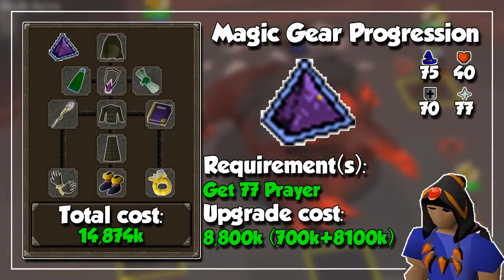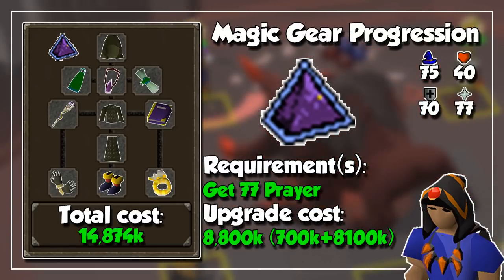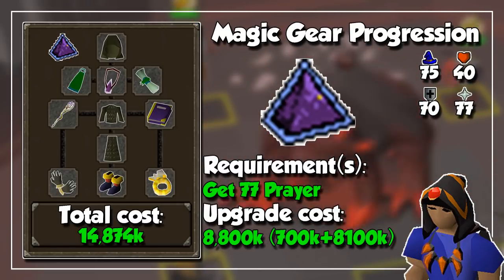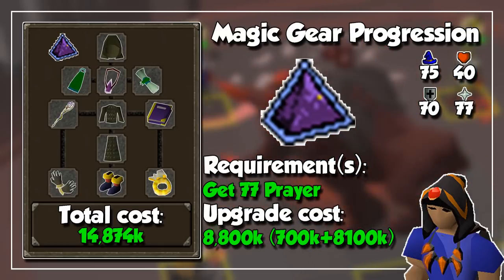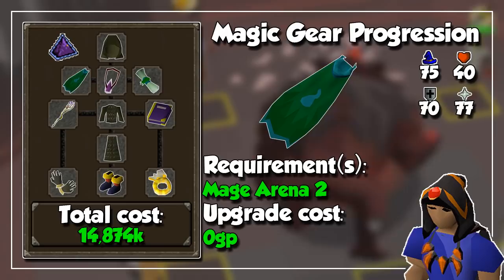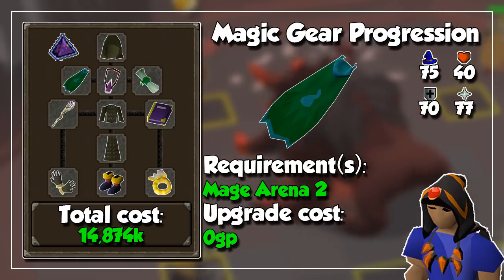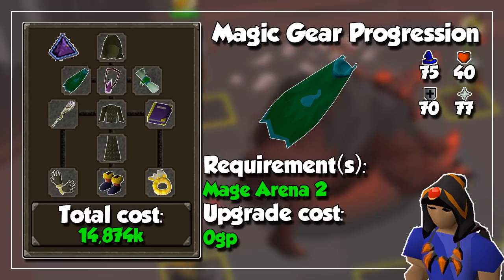Next, we are going to sink almost 9 million GP into getting our prayer up to level 77 and buy an Arcane Prayer Scroll to unlock the Augury Prayer. Even though you will burn a lot of prayer potions, this is worth using at some bosses like Kraken, Scorpia, and pretty much any boss that can be easily killed with the Trident. Our account is then looking powerful enough to take on Mage Arena 2 and unlock the best magic cape in the game — the Imbued God Capes.